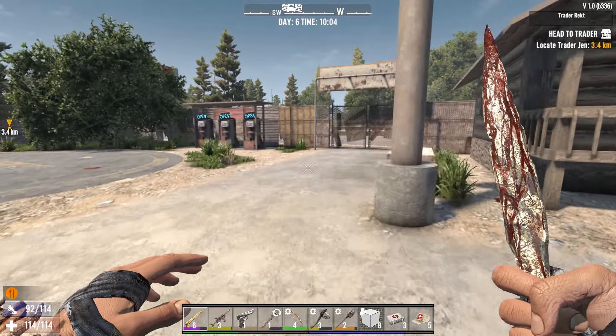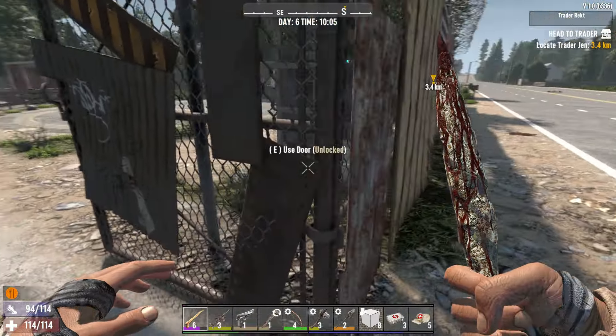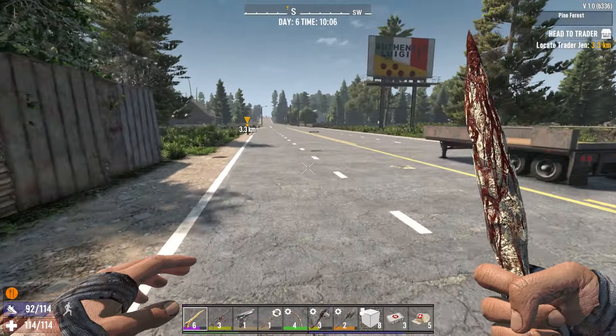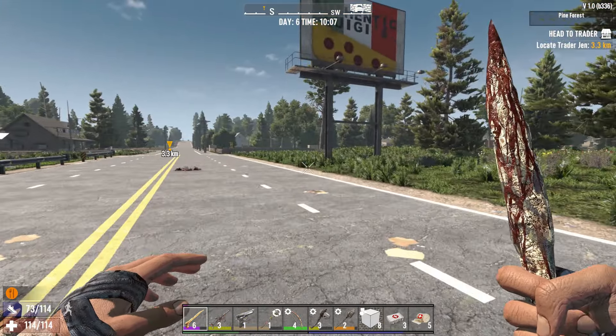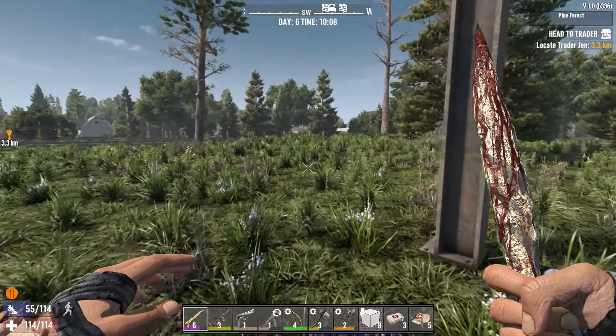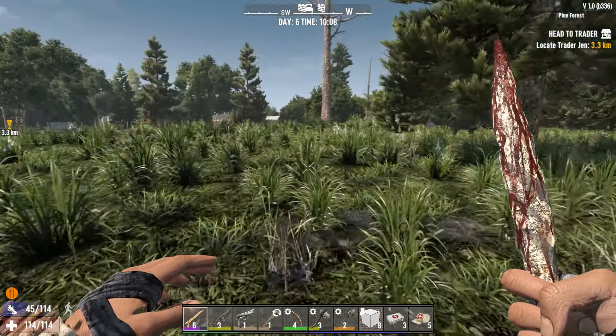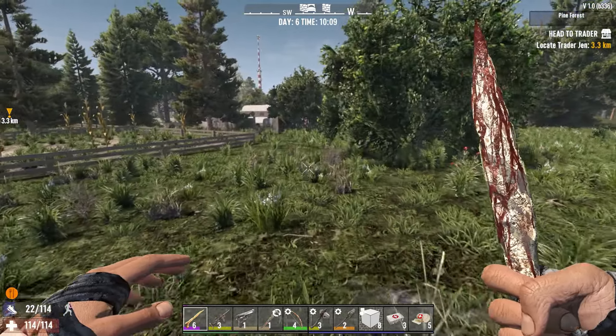We have the opening trade routes quest. We're going to try to find a tire, or we're going to be walking to Trader Jen down the road — 3.3 kilometers away. I don't want to go too far away without a bike because we got the horde coming tomorrow. So let me get back to my base, eat some food, craft a new hunting knife, and then see if we can find a tire.